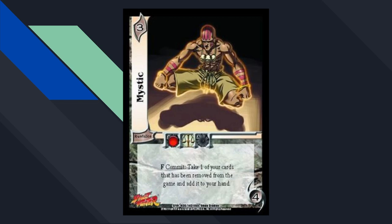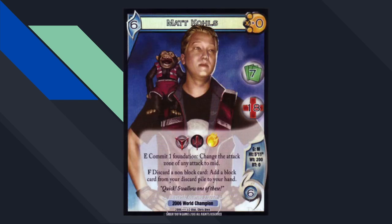Next is the first champ card: Matt Coles. As you've probably heard around the standard sunset time, the prize for winning nationals or a worlds-level event was to get a champ card made of yourself as a tournament-legal character. Matt Coles was the 2006 UFS world champion from UFS House — a play group from Ohio that was very good and won a lot of things. He won with a promo Tira deck. His relevant ability is: Form — discard a non-block, go pick up a block.